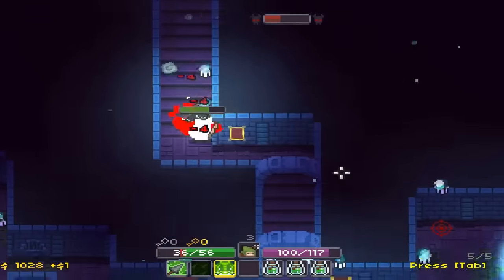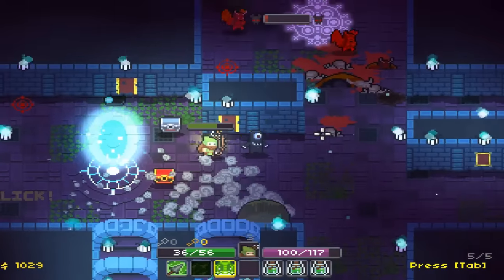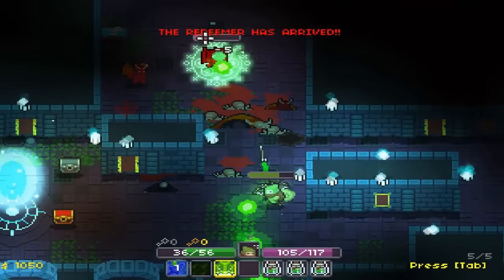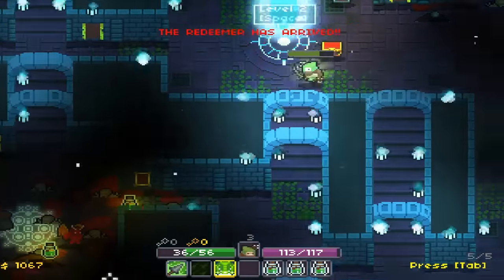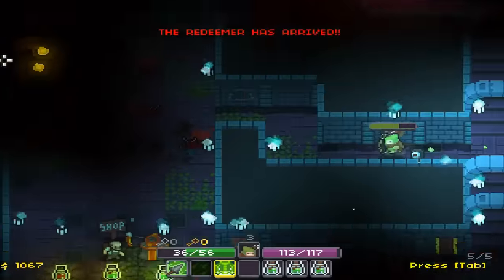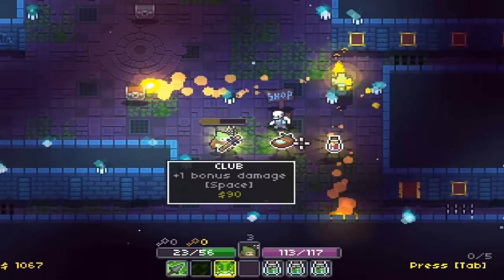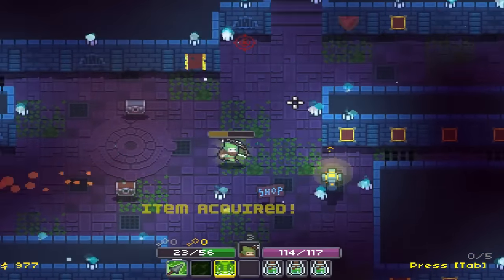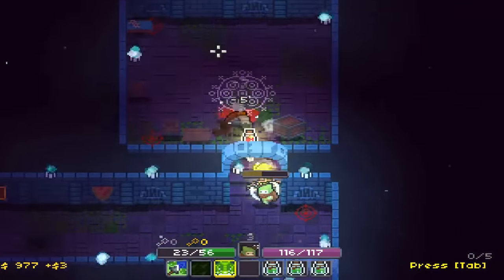Those traps can actually be used to kill enemies too. Now, after you finally manage to succeed in a dungeon, you want to get out before the Redeemer arrives. As you can see, he has indeed arrived and he will kill you. There he is — that is the Redeemer. We're going to get out of here before he eats us. Here we are in the next level. We've got more stuff here and we're going to buy a club that deals additional bonus damage.